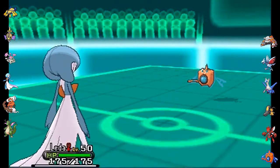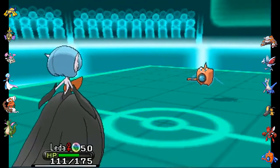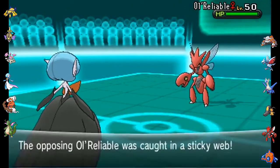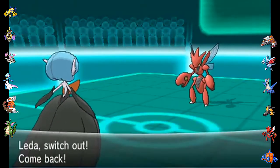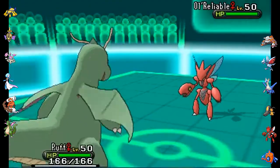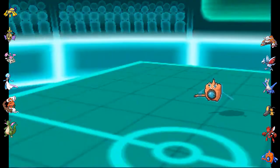Anyway, I send out Gardevoir. He goes for Hydro Pump, and I'm going to have an opportunity to Mega Evolve. You might think using Mega Gardevoir as your Mega is lame, but Gardevoir is one of my favorite Pokémon — it has been ever since Gen 3. I actually really like this set: it's a pivot slash utility set. Pixelate is a great ability with Hyper Voice because it bypasses substitutes, and it has a lot more bulk.